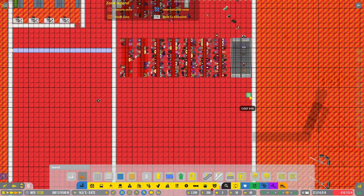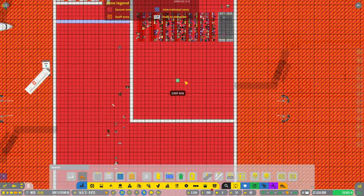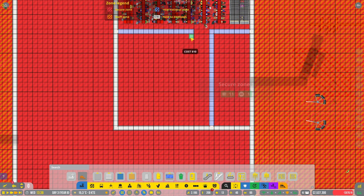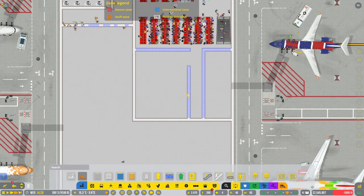Over here I made some extra space and I did that because I want a toilet and a shop in here. So let's put toilets like that. Oh, it's too late — okay, never mind. We'll do that. Okay, that'll be a shop.